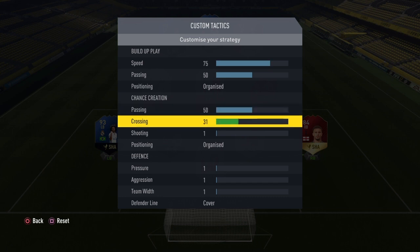Crossing next, and as you all probably know, crossing is pretty dead in FIFA 17. I wouldn't suggest having this any higher than 40 — I'd even suggest as low as 20, because there's really no point having all your players standing close to the goal waiting for a cross when scoring from crosses in open play isn't easy in FIFA 17.